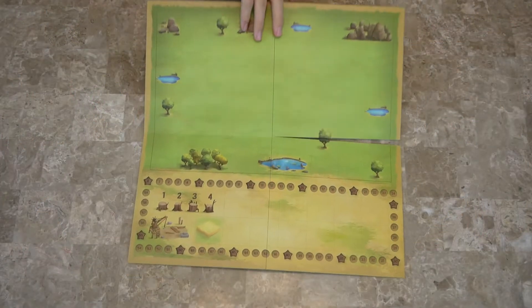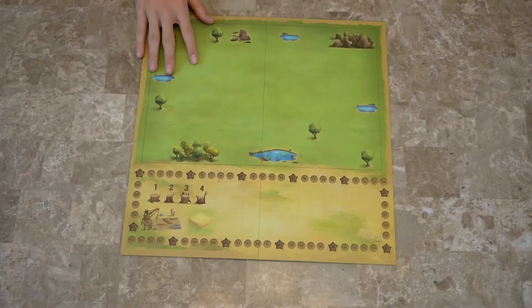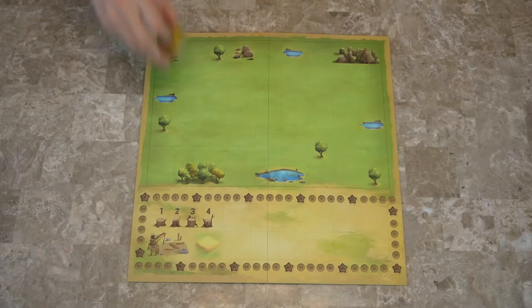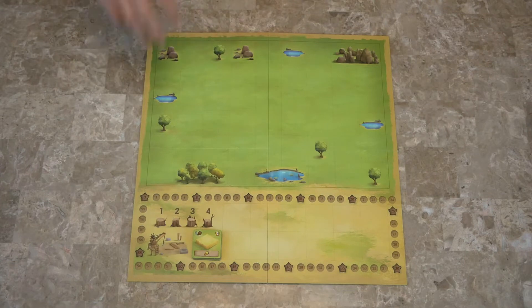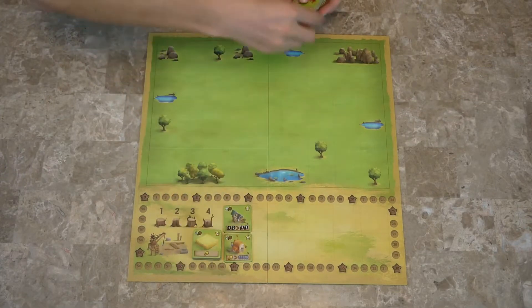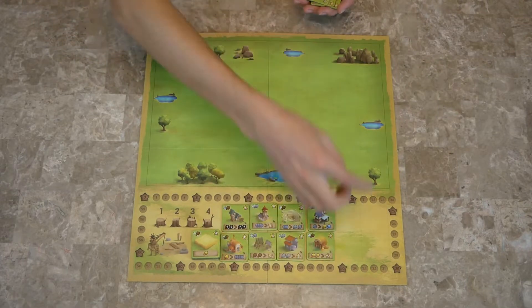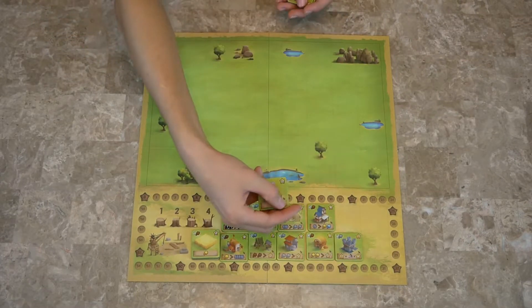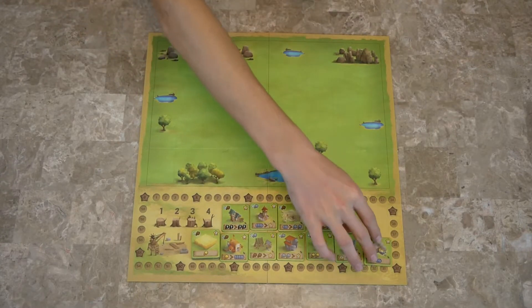To set up, place the board in the center of the table. It's double-sided; the only difference is where the locations are on the board. Place the five wheat space tokens on the wheat space tile — this is the market area. Then randomly deal out 12 market tiles from the game. There are 12 starter tiles, and those are the ones we're using for this game. These starter tiles are indicated by a little bird in the top right corner of the effects box on the bottom.